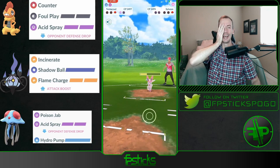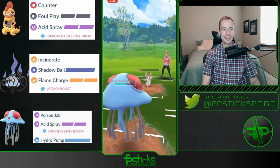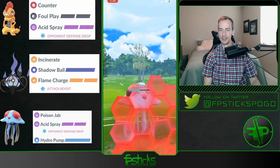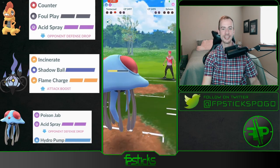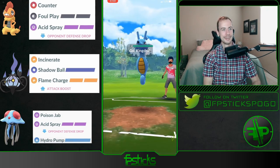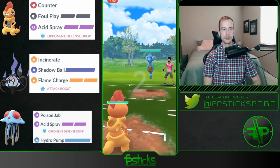Oh man, that was very nice — has to shield up the Side Shock, that would do a lot of damage. Oh my goodness, the double Acid Spray combo play. Beautiful. Okay, Kingdra — kind of a neutral lead here.